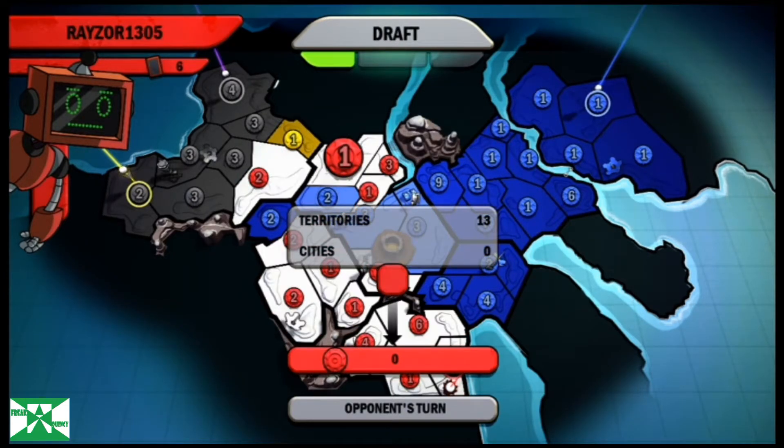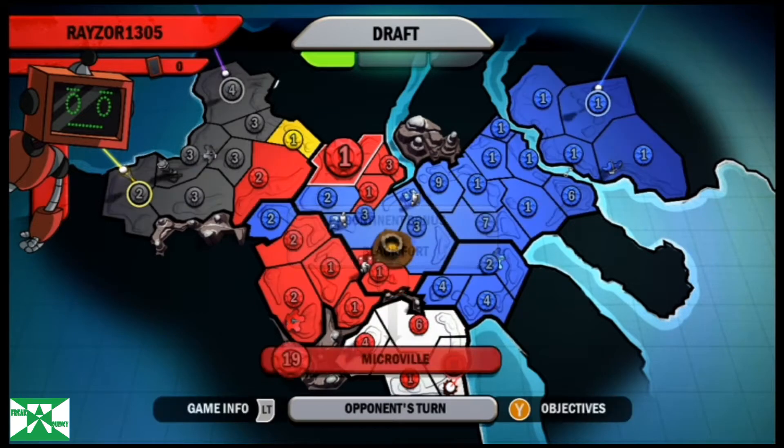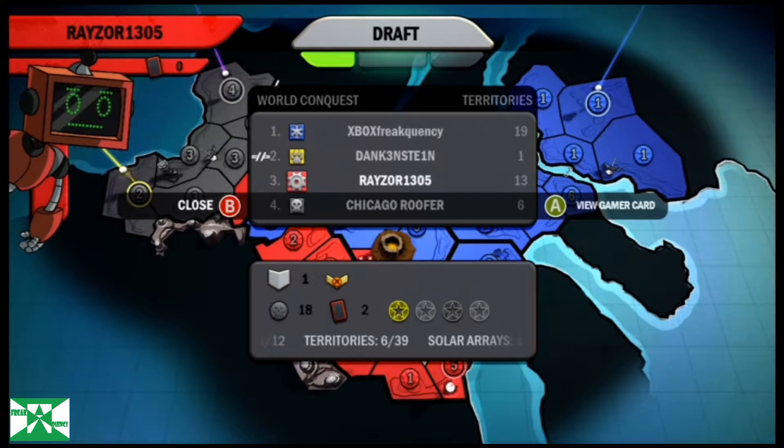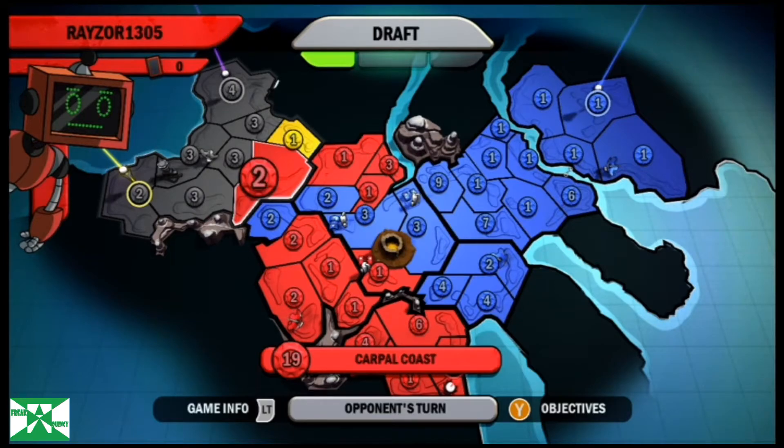That's why I'm kind of creating that border defense — I'm worried red's going to come in here. And red does trade in and looks like he might be coming for me. He takes them all off? Maybe not. Maybe he's looking to eliminate black and yellow there.